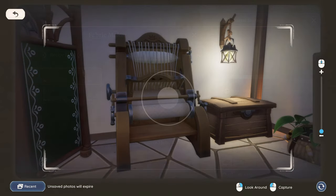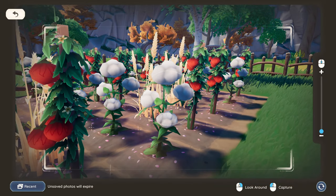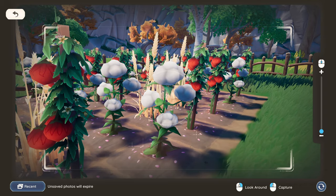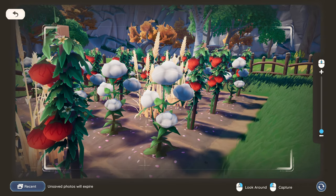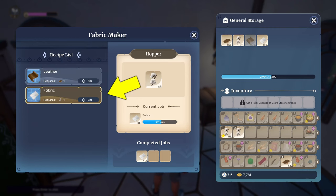In order to craft fabric we are going to need cotton. Unfortunately cotton isn't a resource you can find and forage, but you'll have to buy and plant cotton seeds instead. Cotton seeds are being sold in Sekes general store and cost 40 gold each. Once you have grown and harvested enough cotton you can process them in the fabric loom. One cotton will get you one fabric and takes 8 minutes to produce.